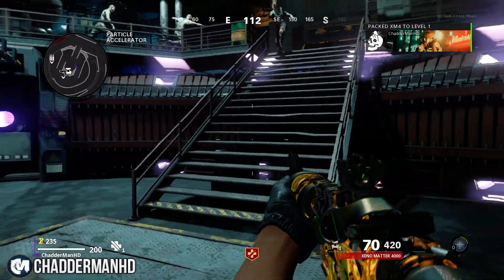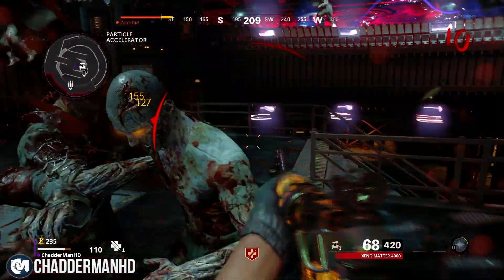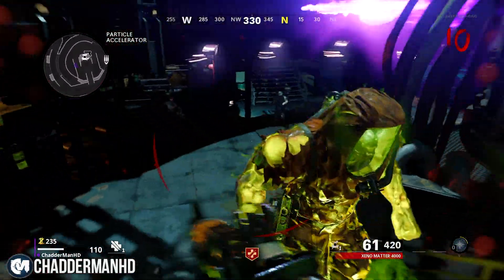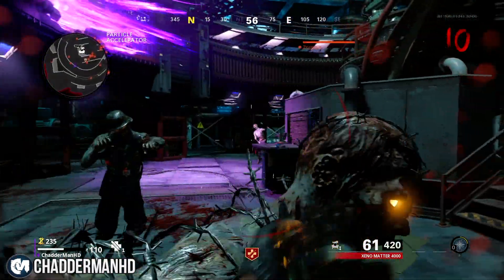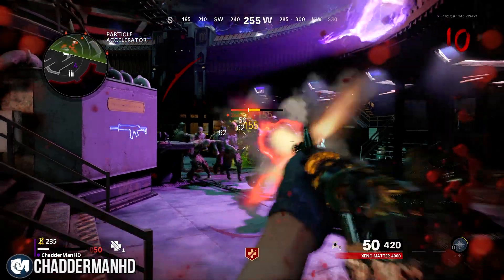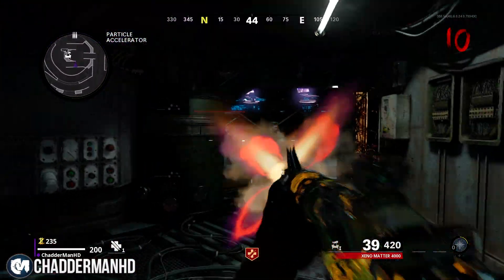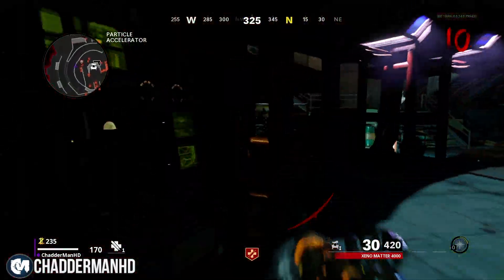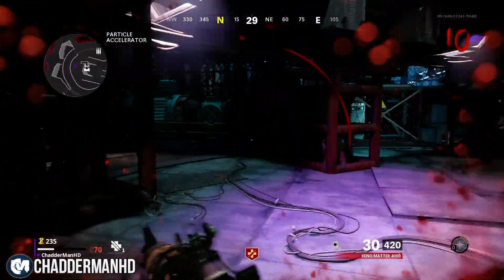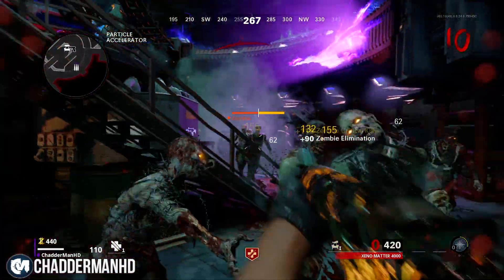You can Pack-a-Punch for 5,000 points — you can use Tier 1, go up to Tier 2, and I think there's a Tier 3 as well. This clip is from Round 10 with the new boss — it looks pretty scary but it's really cool. Apart from that, I hope you guys enjoyed this tutorial. Any problems, leave them in the comments below. This has been KillamHD, see you guys soon!